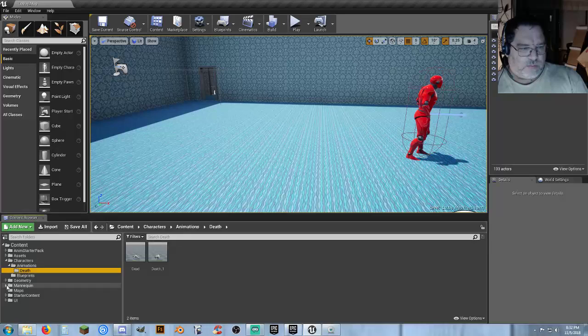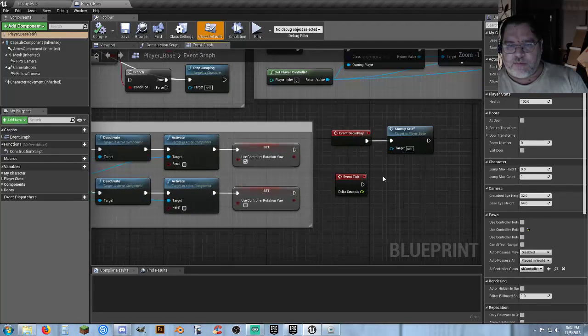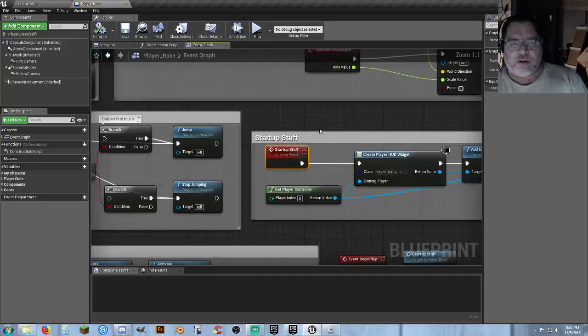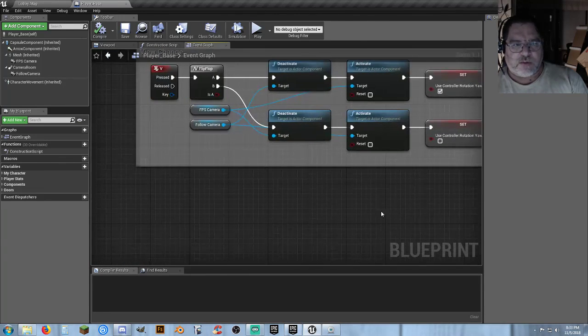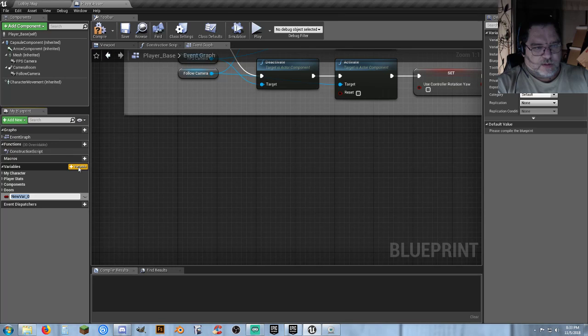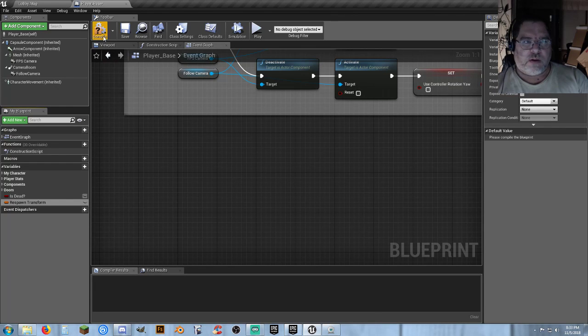Now we can minimize the mannequin folder and go into our character blueprints — player_base. We've got our event tick and event begin play. The startup stuff should already be in there. I'm going to find an empty space to work with and start off with creating some variables. The first one is going to be 'is dead?' — that's an important one to discover whether or not we're dead. Create another one called 'respawn transform', change it from boolean to a transform. Hit compile, save, and change the Z to 110.